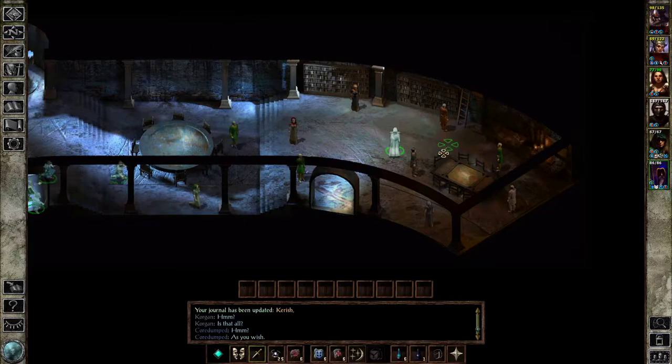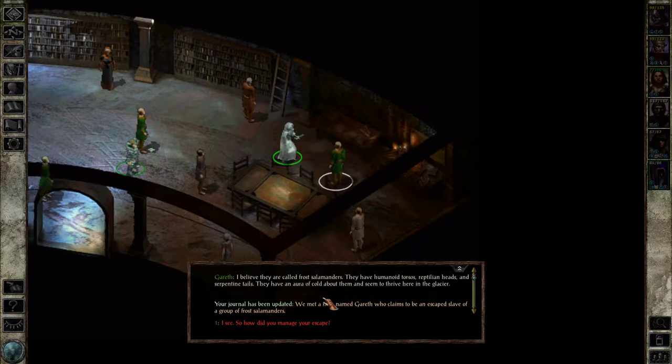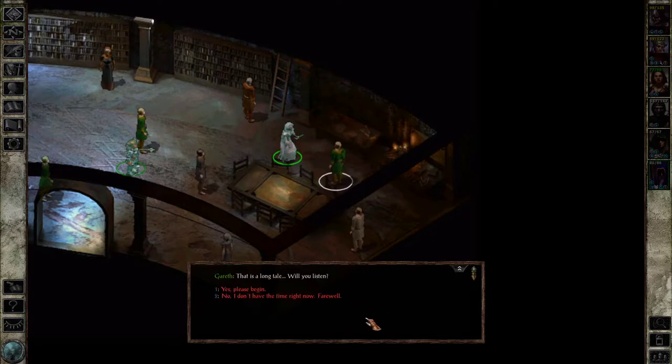Gareth, are you a merchant? Greetings, I am Gareth. You are armed and armored — have you come to return us to slavery? No, I am not here to enslave you. Thank the gods! Then perhaps you would agree to help us — we are in a desperate situation. The people you see here are all slaves. Recently we escaped our masters and fled here to this room. Who enslaved you? I believe they are called Frost Salamanders — they have humanoid torsos, reptilian heads and serpentine tails, with an aura of cold about them.